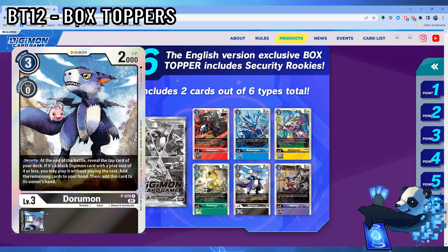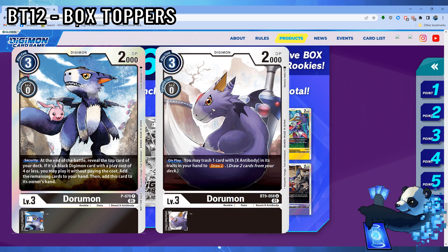Dorumon adds another member to the Alfamon family. At the end of battle, reveal the top card. If it's a black Digimon with a play cost of 4 or less, you may play it without paying its cost. But if it isn't, you add it to your hand, and then you add this card to your hand. This is a great addition to Alfamon or even future Dorugorumon decks once another Dorugreymon joins the playing field. Realistically, if it's checked in security, it's a net 2 cards to hand. Worst case scenario, you flipped BT9 Dorumon — after you add this card to hand, you can activate Dorumon to pitch the security one to draw too. For general black decks it could be used, I just don't know if there are any other great ones out there for BT12.